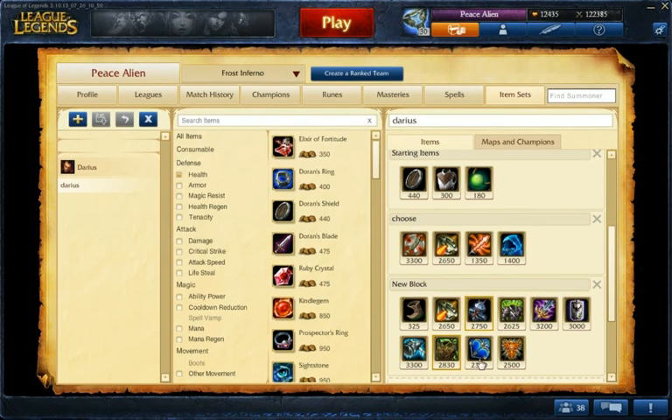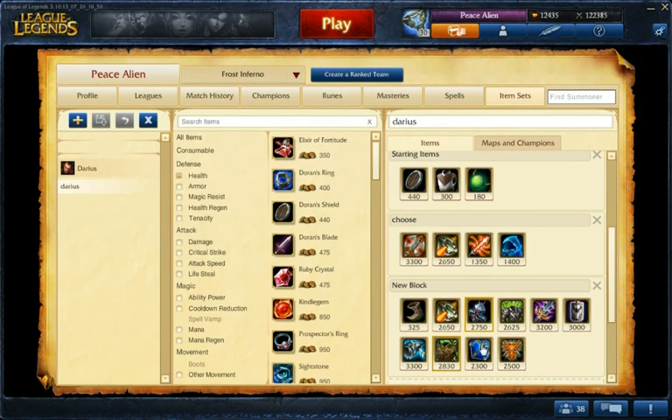Warmog's is good for health. Last Whisper is good if you want to deal more damage. And Locket is a nice item as well. There are more options than this, obviously, but this is generally a good place to start.